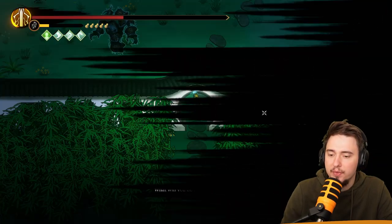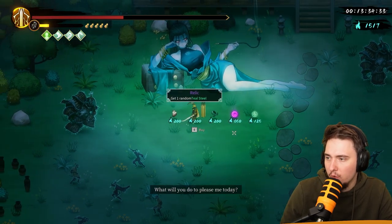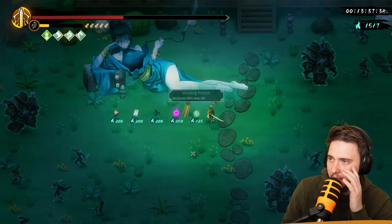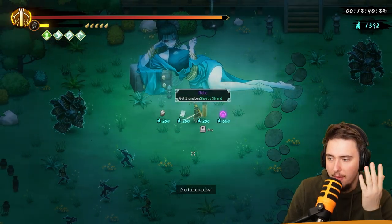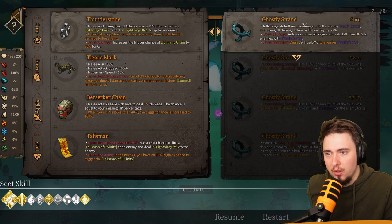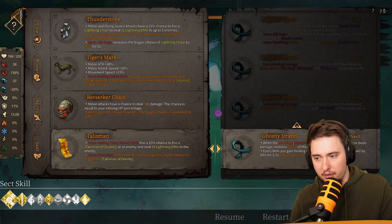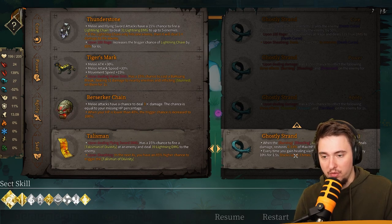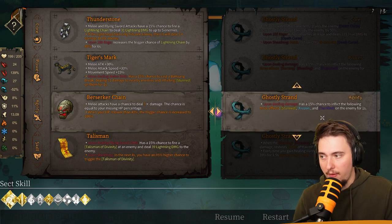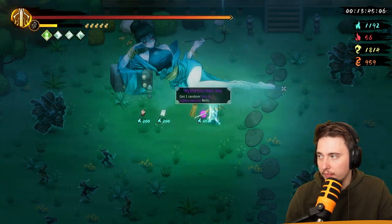We're going for the shop. Ghostly Strength — we surely want to heal. On dealing damage there's a chance to inflict stun, frozen, or terrified. One burning, bleeding, or poison inflicted by your attacks restores HP — but we don't have that. Hmm, nope, all right, let's go in.